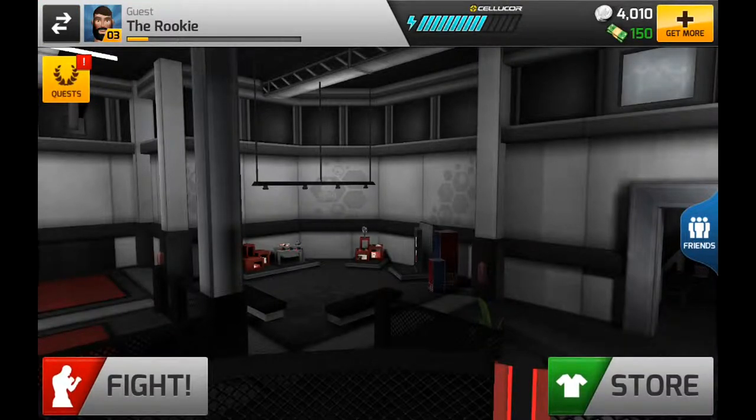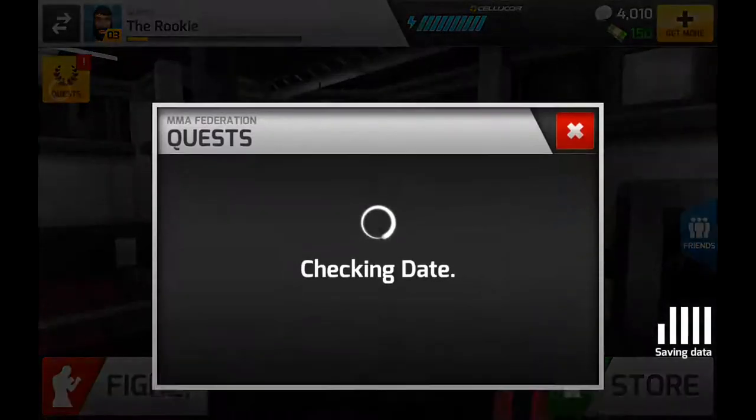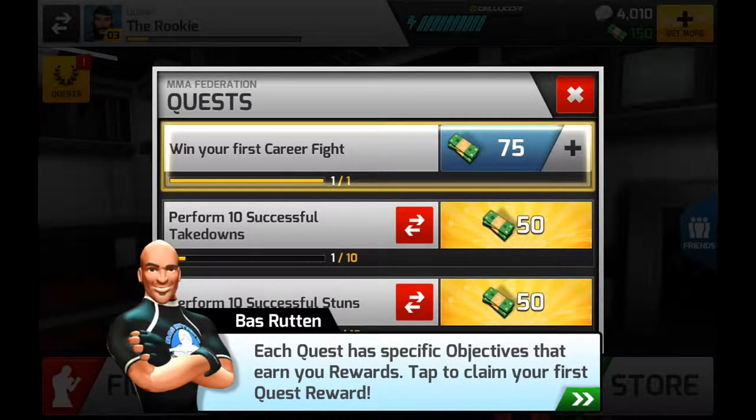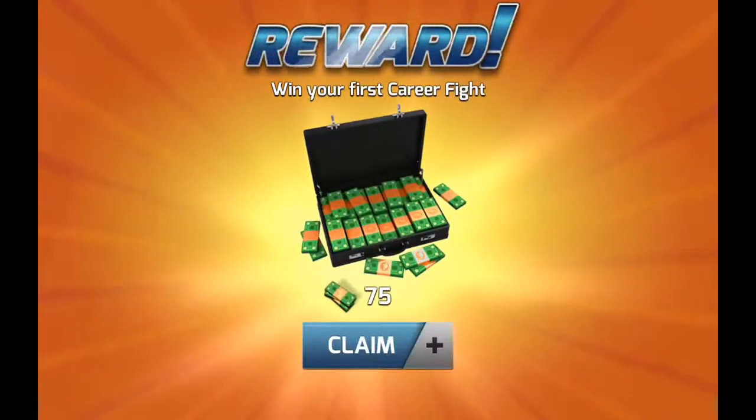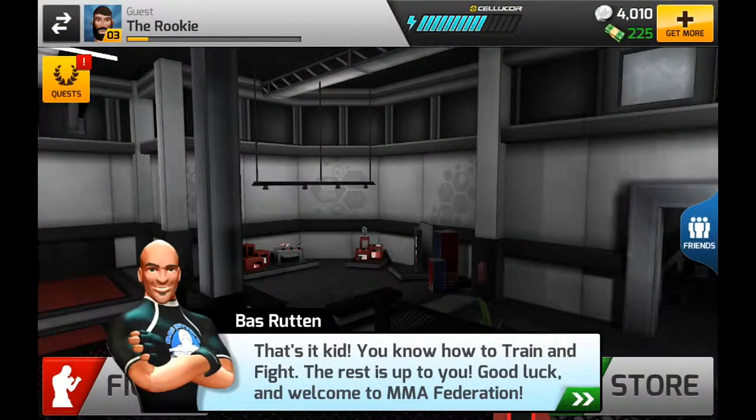So that's an awesome store and customization feature in the game, which I'll explore in more detail in a different video. But for now we're still in the tutorial. To help you through MMA, for the active quests click on quests — 'Win your first career fight.' Each quest has specific objectives that earn you rewards. Tap to claim your first quest reward — the reward is 'Win your first career fight' — and claim! Bass says: 'That's it kid, you know how to train and fight, the rest is up to you. Good luck and welcome to MMA Federation!'